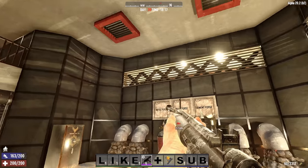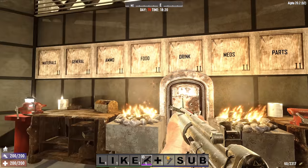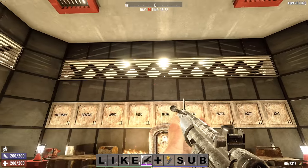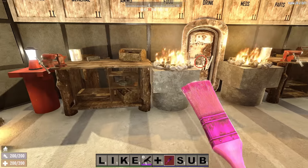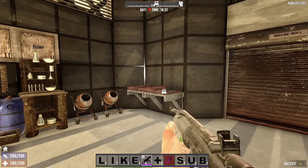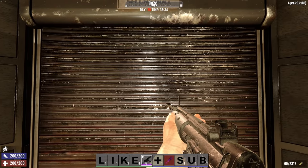Here we are in the main crafting room for the base. I have to give Wayward Echo a little kudos here, because I drew a lot of inspiration from some of his recent builds in the architecture design I used here — specifically the lighting and stuff like that.